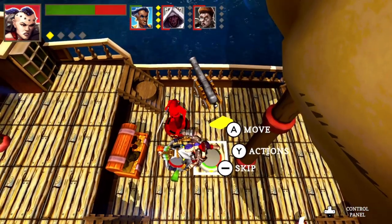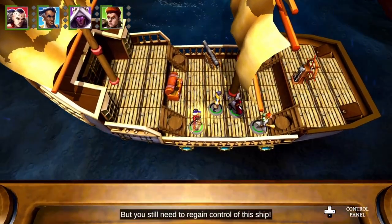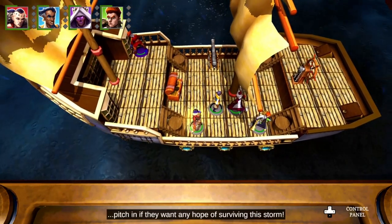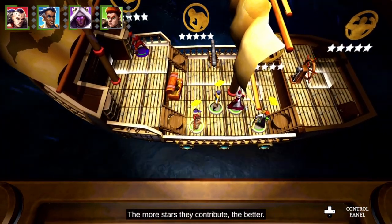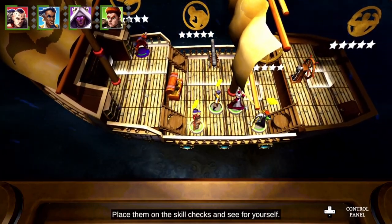Should be the end of it right here. You've defeated the mutineers, but you still need to regain control of this ship. There is a lot going wrong, and all your scoundrels will need to pitch in if they want any hope of surviving this storm. Try to choose the best scoundrel for each task. The more stars they contribute, the better. Place them on the skill checks and see for yourself.